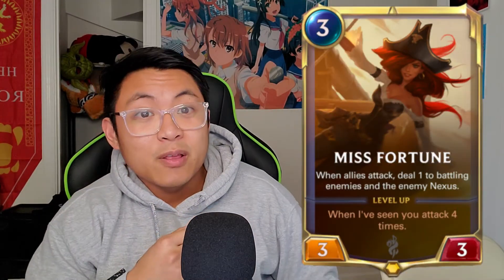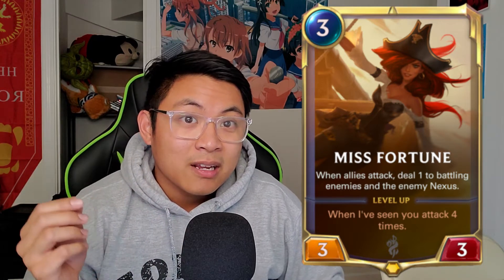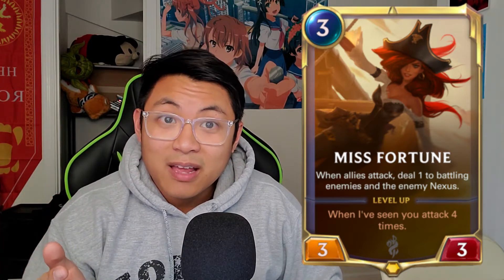Brett, Misfortune. 3 cost 3-3 with the ability: when allies attack, deal 1 to all battling enemies and the enemy nexus.